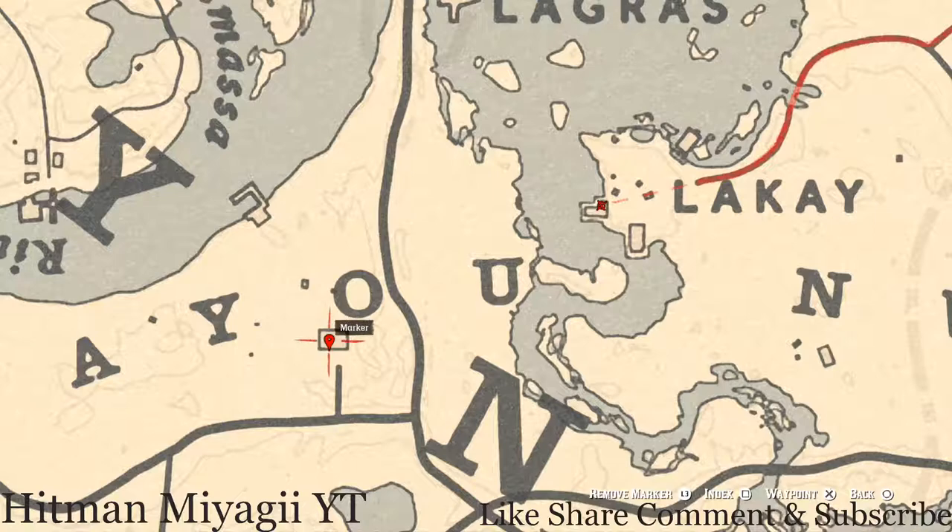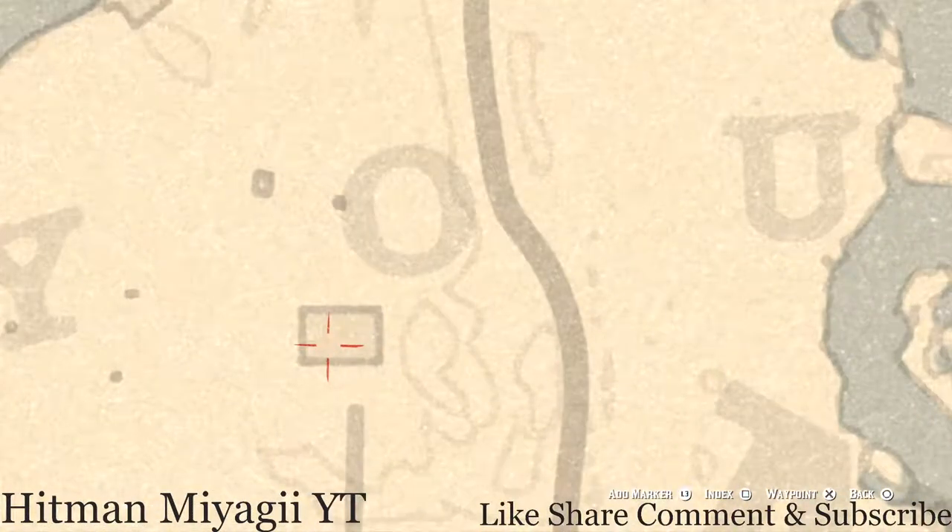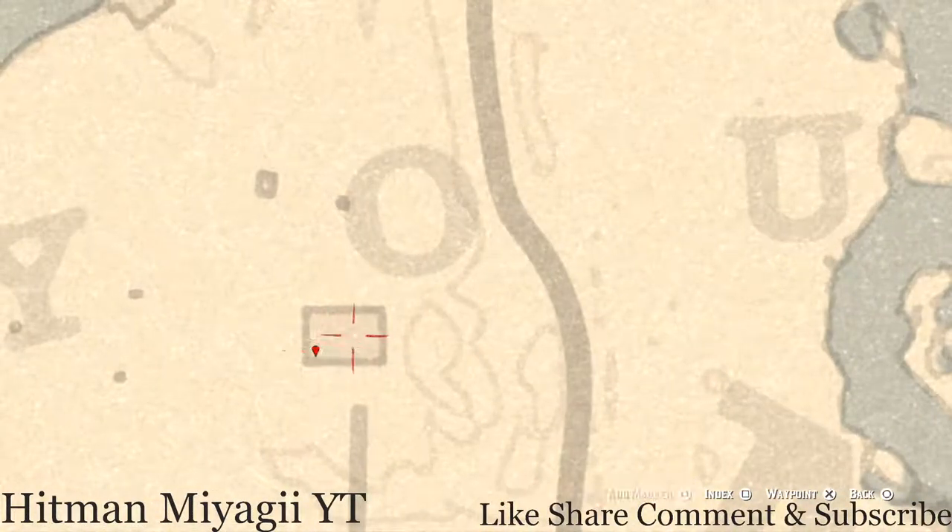Let's get to this next marker, which is by the Old Bayou, right inside this home. The marker is right about here in the corner — there's an Ebony Hairbrush family heirloom. This Ebony Hairbrush is inside a green wardrobe in the corner as well, so go and grab that.